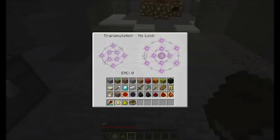Here we are in the Transmutation Tablet grid. It looks very similar to the old Transmutation grid except it has a little bit of a renovation in the color scheme. Also the target lock is moved from the middle to the center of the output grid.